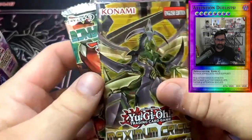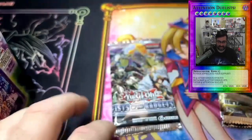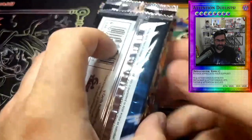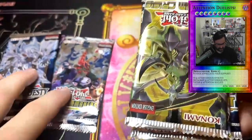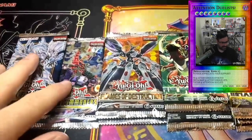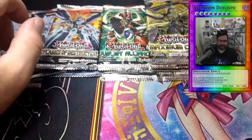Out of the first chaos box: Fist of the Gadgets, Duelist Alliance, Maximum Crisis — actually three Maximum Crisis in one box — Dawn of Majesty, Hidden Summoners, Genesis Impact, and Flames of Destruction. That is pretty crazy. So we got our 10 packs and two sleeve sets.